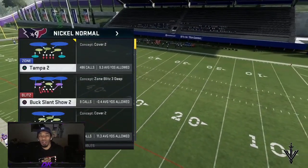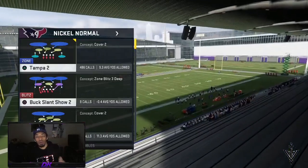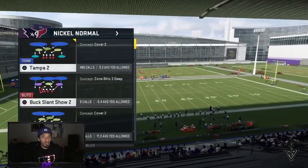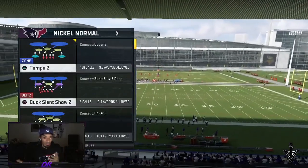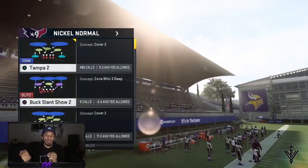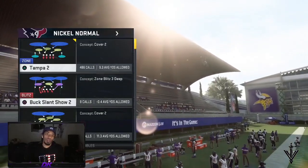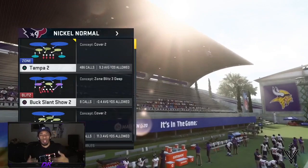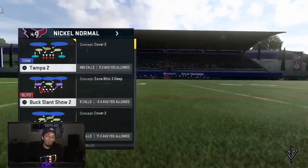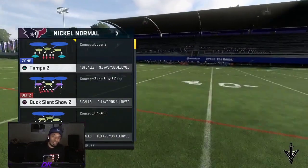Versus Cover 3, this actually works pretty well — it doesn't matter. But for Cover 2 and Cover 4, you want to make sure that you run this towards the wide side of the field, because if you run into the short side, the cloud or purplish zone — the match zone — will end up picking it. That's just something to note.